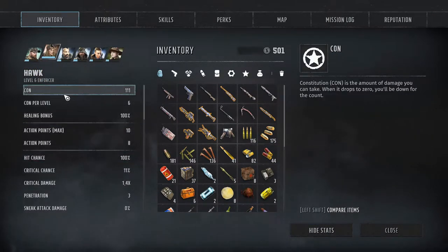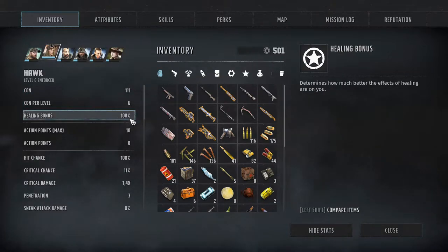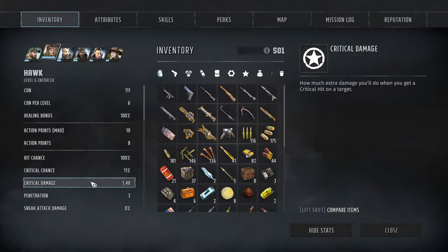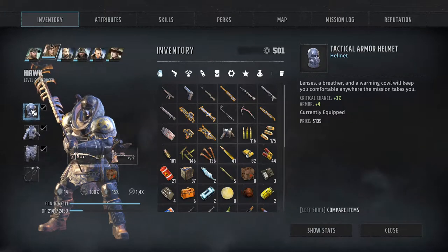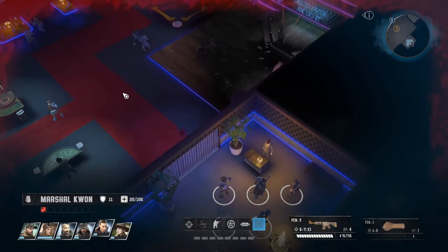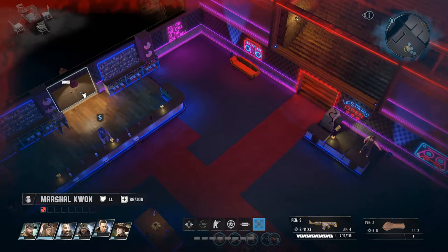Looking at her stats: 100 CON at level six, healing bonus 100%, max action points 10, current action points 8, penetration 3 — that's not great — armor 14. That's 9 plus 2 plus the bonus, coming to 14. That's pretty good. I guess we're done here.